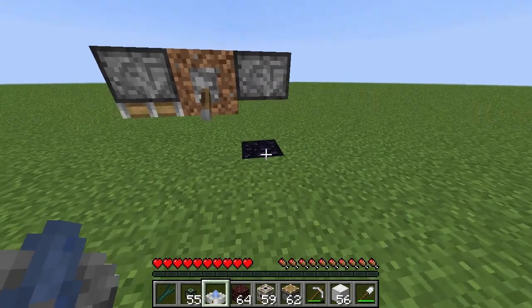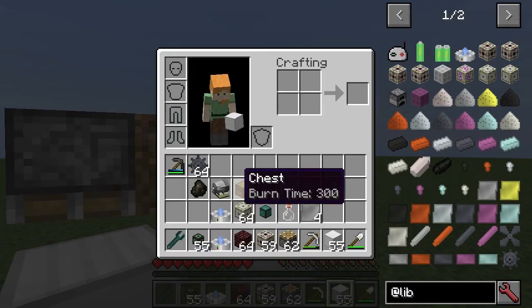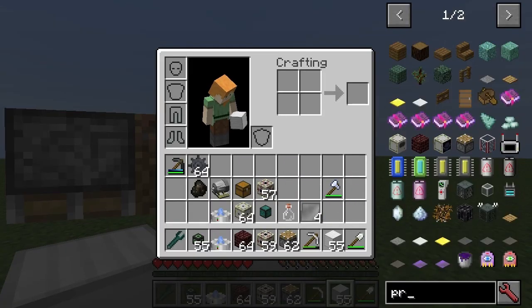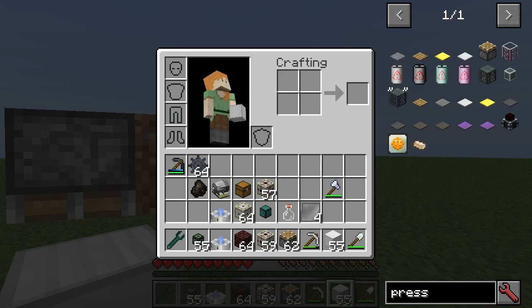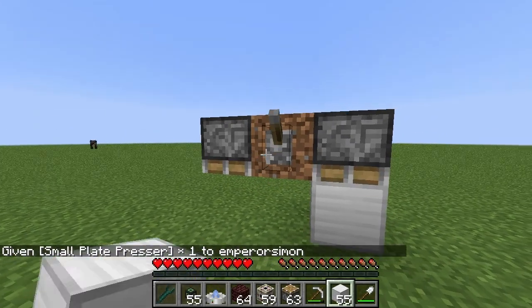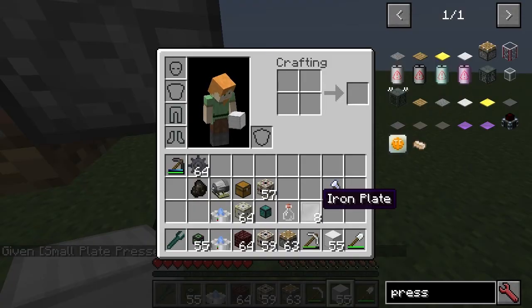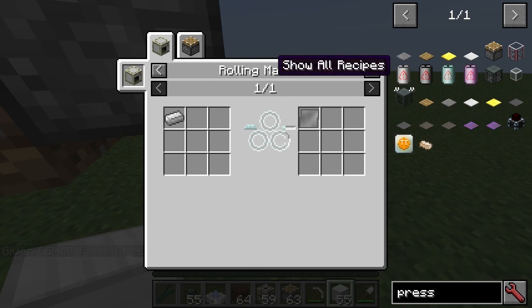They do need plates. So to get a plate, for instance, you would just get this guy — the small presser. It looks like a piston, and it is kind of not far off being a piston. It'll get you four plates.